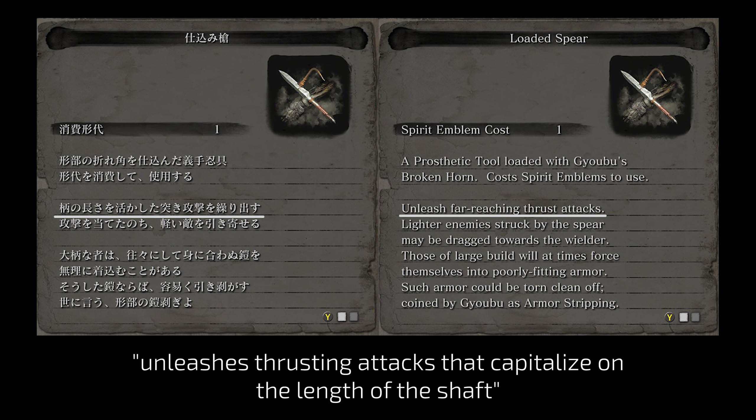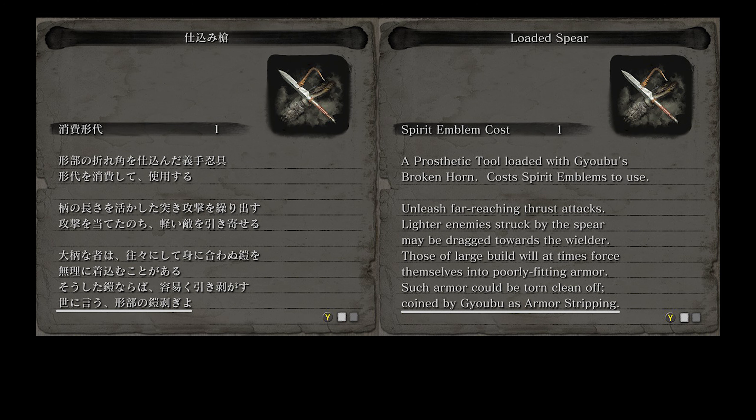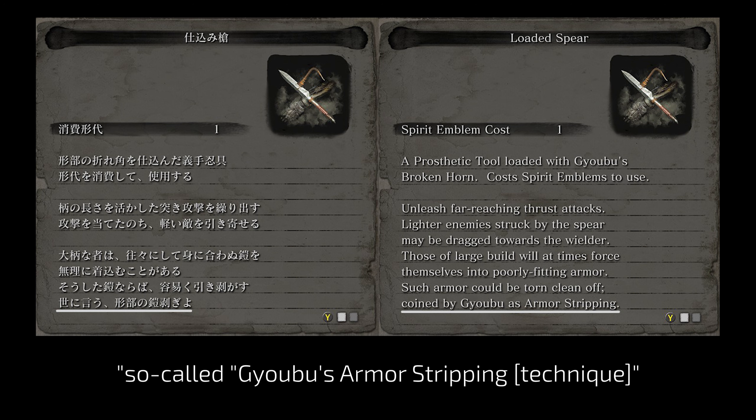The spear unleashes thrusting attacks that capitalize on the length of the shaft. I find the consistency of the original descriptions incredible — as soon as you install a new prosthetic tool, the game goes out of its way to tell you what the main feature of your new weapon is. With the shinobi axe it was its weight, and with the spear it is its impressive length. As for the armor stripping, I think this term was not coined by Gyobu, but rather by people who saw it in action — so-called Gyobu's armor stripping technique, a skill unique to Gyobu.